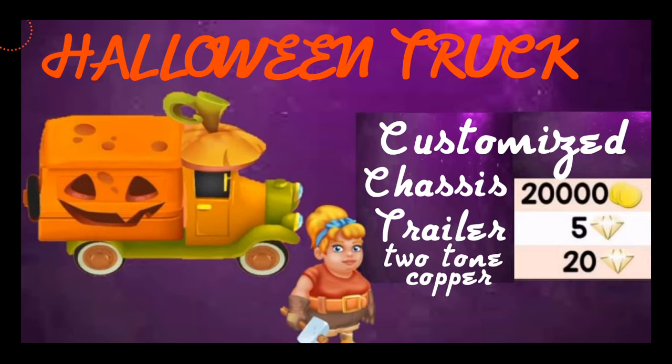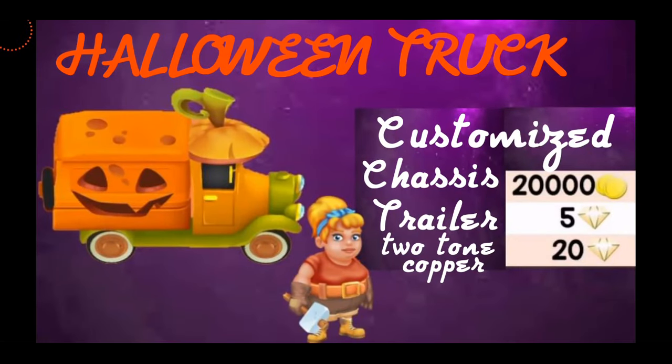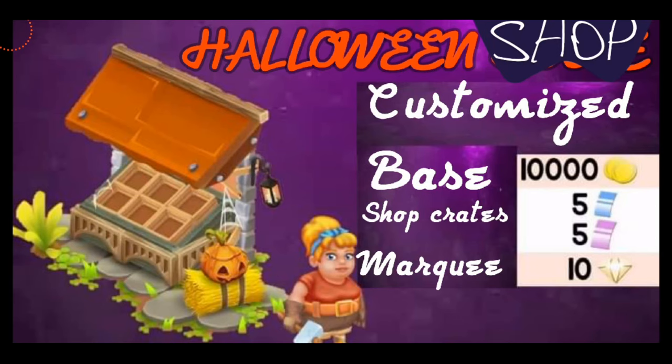The Halloween truck has two new parts. The truck chassis is going to cost you 20,000 coins, and then the truck trailer is going to cost you 5 diamonds. The bottom part is what we already have in the book - the two-tone copper - and that's going to cost you 20 diamonds, but it's fine if you don't want to get it.